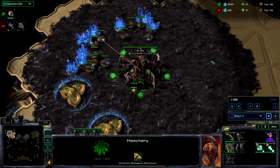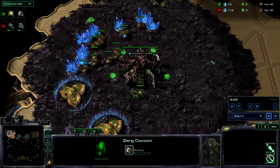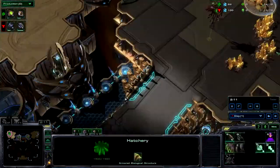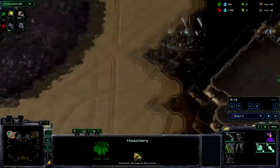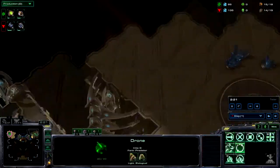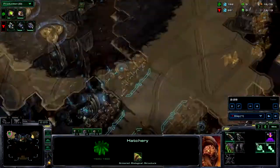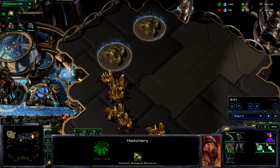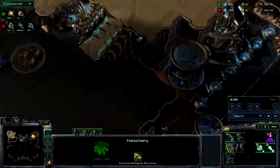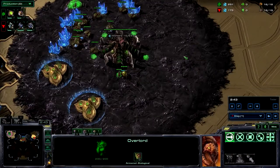I go pool first. This is actually one of the new maps — Habitation Station. The bases are here and here, so really close distance. This is actually really good for dropping. You have a gold base on each side, and then you've got a whole bunch of bases down here you can take. A lot of them are easily defendable.